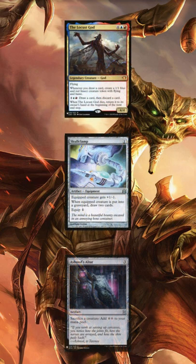Hello! 3-card combo today. We have the Locust God, Scoreclamp, and National's Altar.